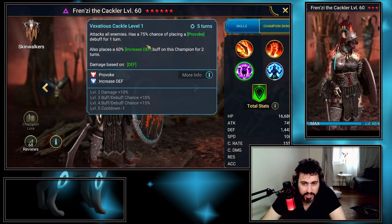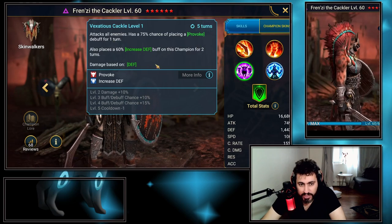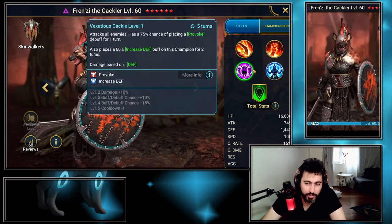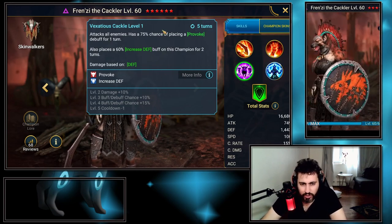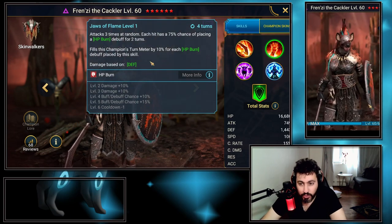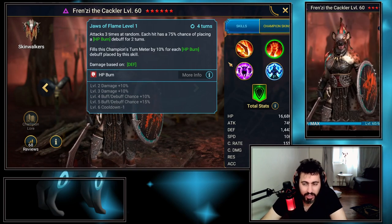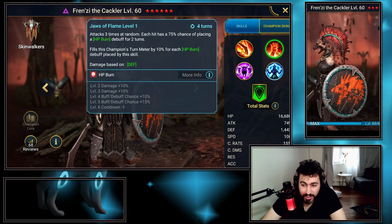His A3 is basically an AOE provoke for one turn plus increased defense on himself, on a four-turn cooldown. That makes it too long for higher difficulty Hydra — you could use him in Hydra but not at high difficulty because the cooldown is just too long and unreliable. Also, this one is not AOE so it doesn't do enough damage, meaning you could use him in your Hydra team at nightmare — lower difficulties are also fine for him.